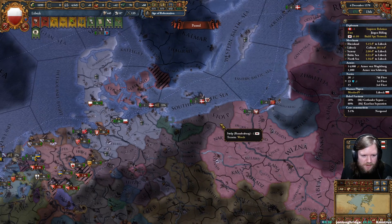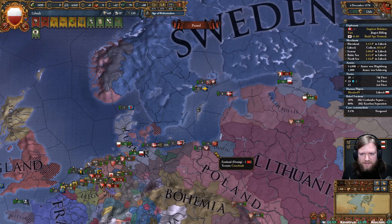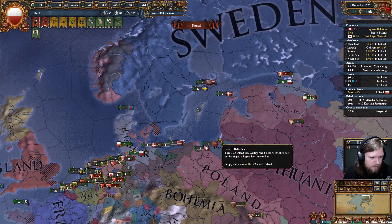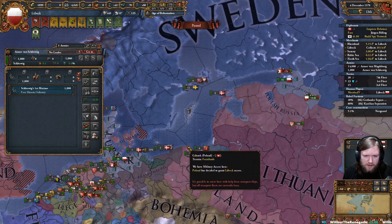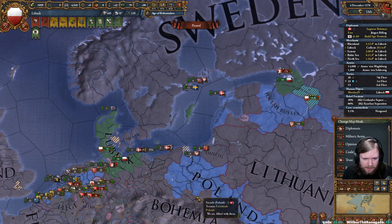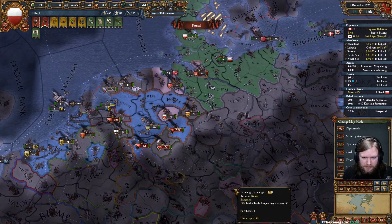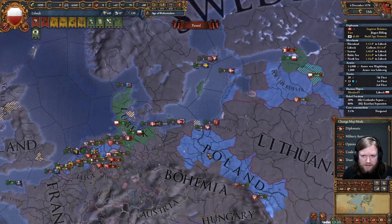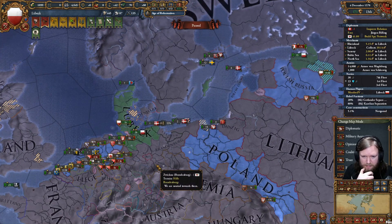Anyway, welcome to the stream! We are playing as Lübeck doing trade stuff and trying to form the Hanseatic League. This is the diplomatic map mode — all the grey and pink stuff is ours. We have an incredibly large trading league — I think it has nine members, which is way more than I thought they could get.